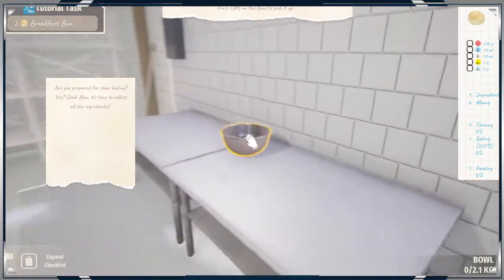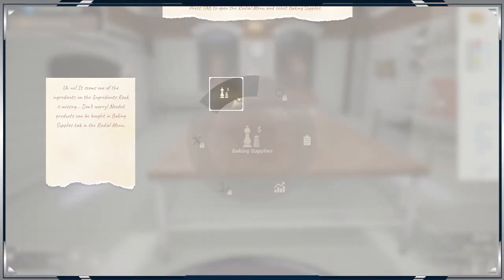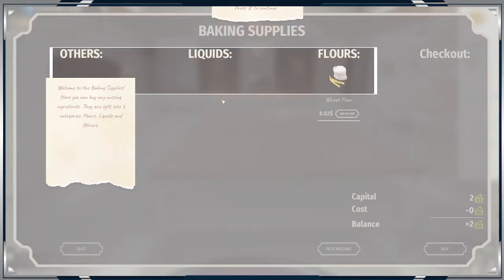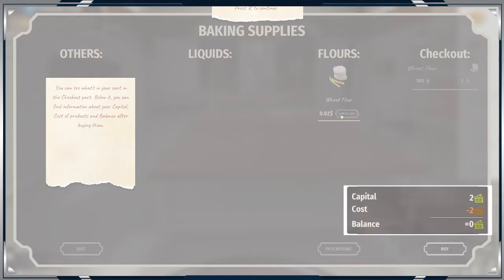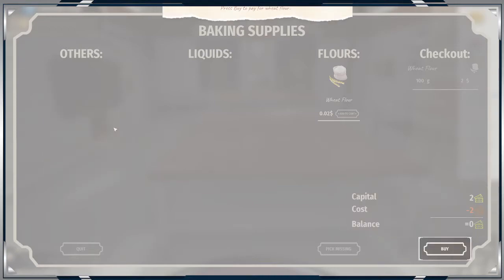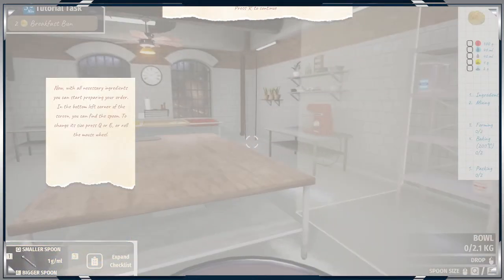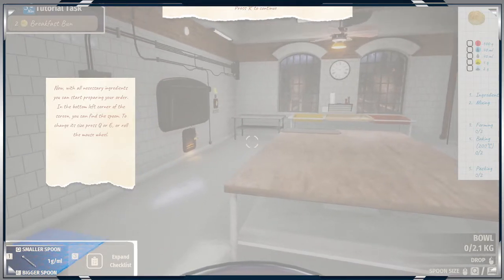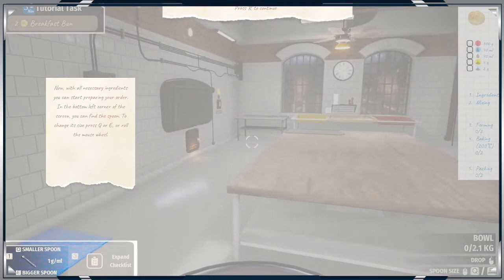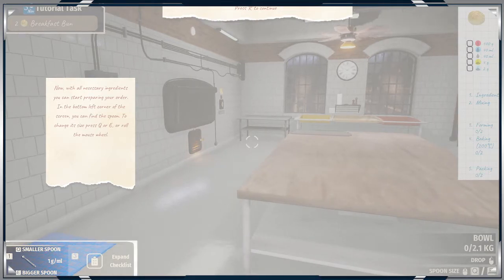Where is the bowl? Welcome to the baking supplies — you can buy missing ingredients. They are split into three categories: flours, liquids, and others. Now choose the missing product. You can see what's in your cart — check it out below. Now to pay for them, just press buy. Now with all the necessary ingredients, you can start preparing your order. In the bottom left corner of the screen you can find the spoon — to change its size, press Q and E.